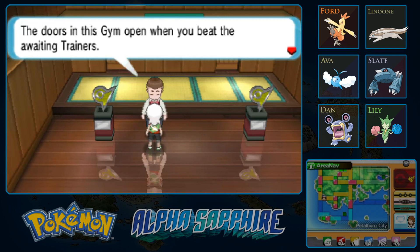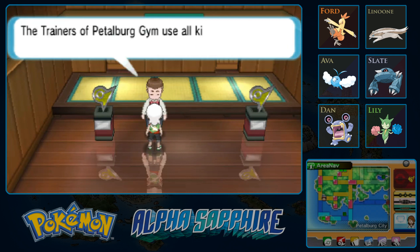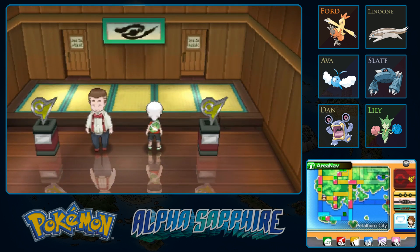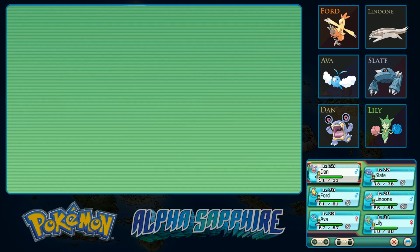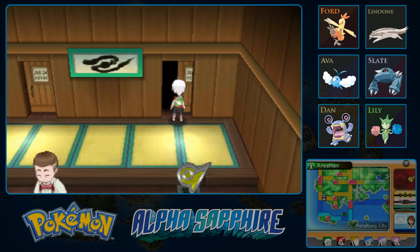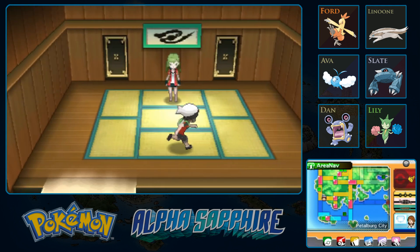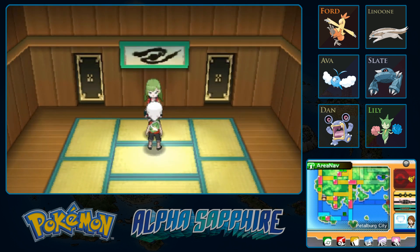The doors in this gym open when you beat the awaiting trainers. The trainers of Petalburg Gym use all kinds of items. The door at the left leads to the speed room, the door at the right leads to the accuracy room. I forgot about this — this is pretty cool. It's actually a very simple gym if it's like the ones in the previous games. I think they use like X-Speed or X-Accuracy, but let's start with the accuracy room, because I think it'd be cool to see what moves they give a person using an X-Accuracy. Probably really powerful but not very accurate moves.